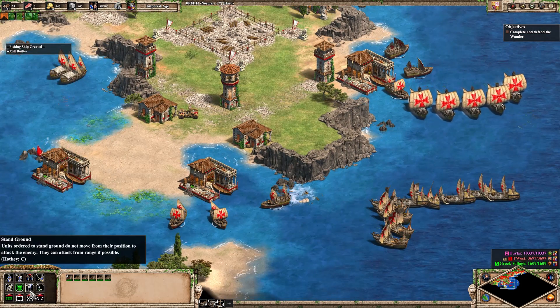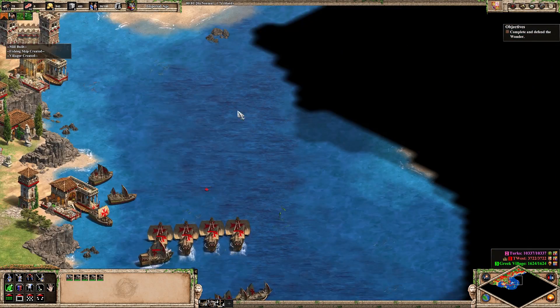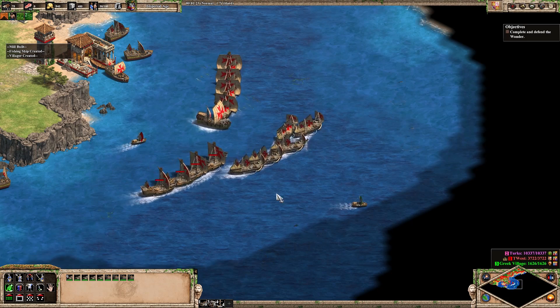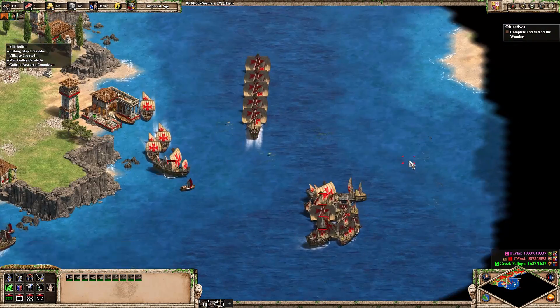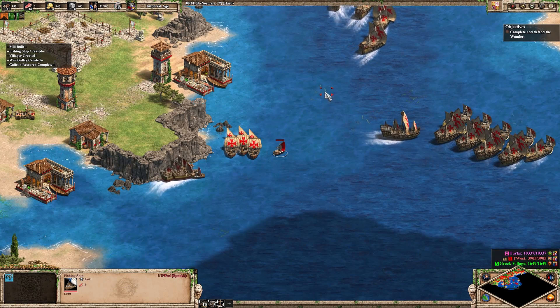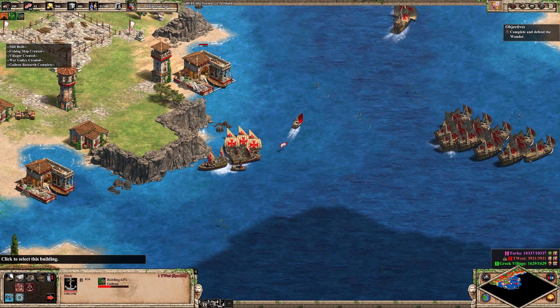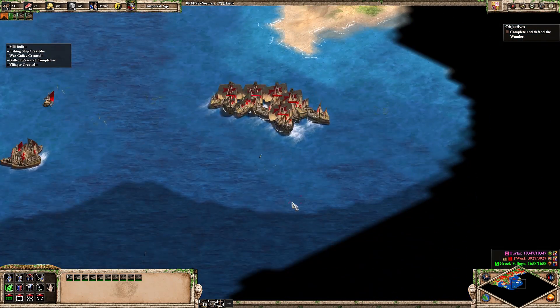You guys should be on no-attack stance so that we do not accidentally take out some ships when we weren't meaning to. Galleon is a good upgrade. There's idle fishing ships. Oh, there's a tower — let's take out that island.